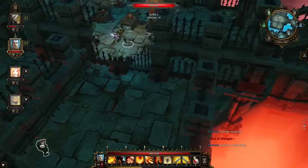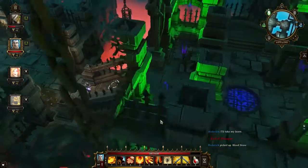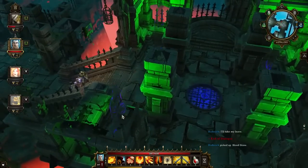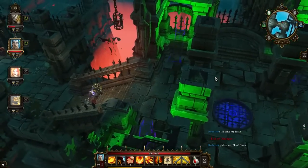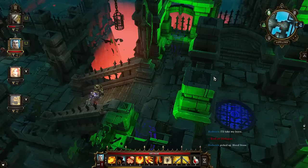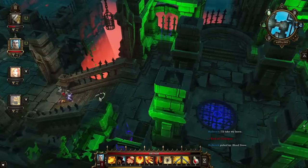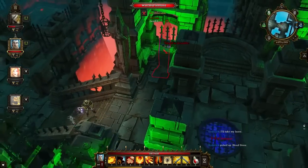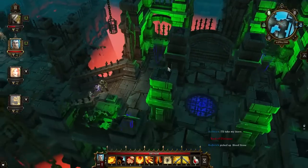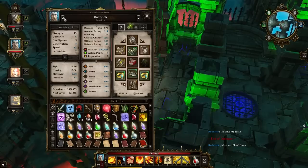Then we're gonna have this guy which you can talk to for some amusing stuff, but we're not gonna do that in this guide. Next up we're gonna have a kind of tricky puzzle. I believe you can only bypass this puzzle by having someone very good at sneaking, or an invisibility potion, or the invisibility spell. It doesn't matter if the statues face you or not — they will hear you, and the trap will trigger and you will die. So we're going to go ahead and use some invisibility potions.